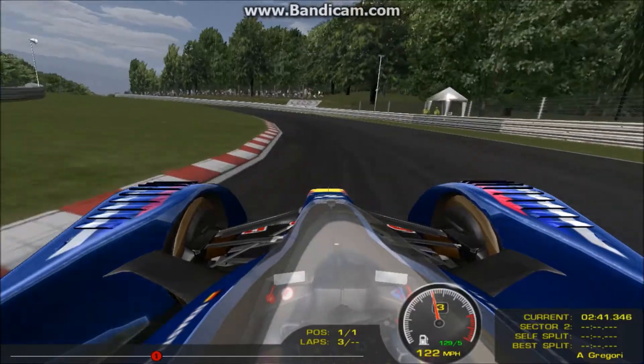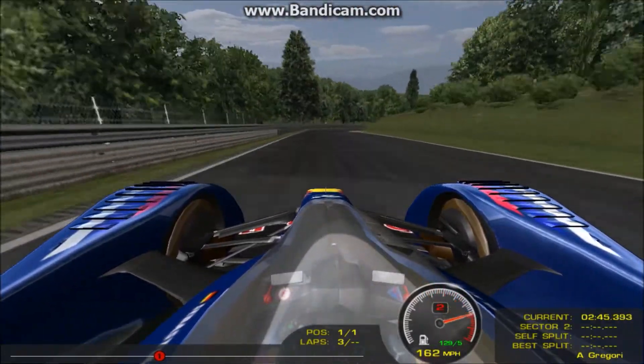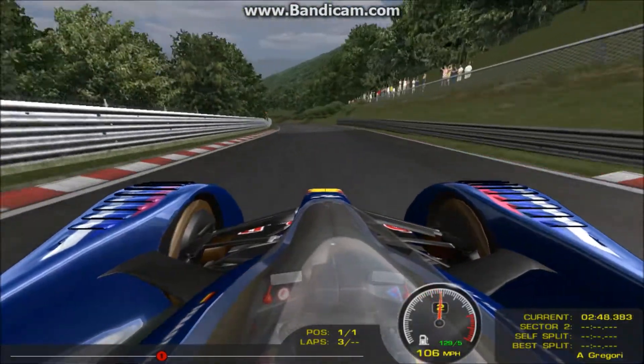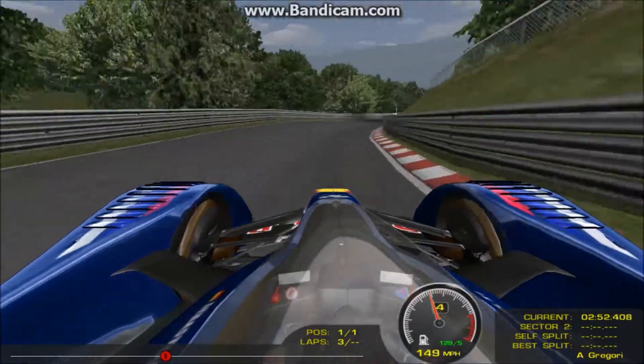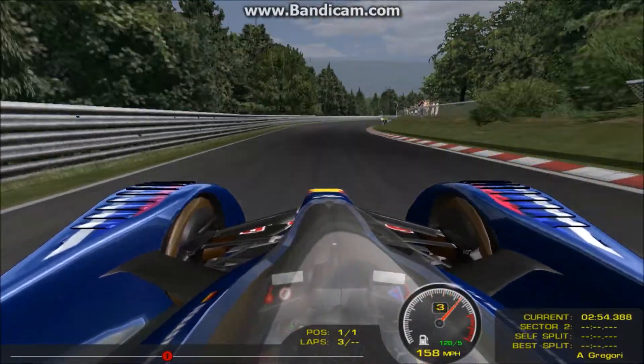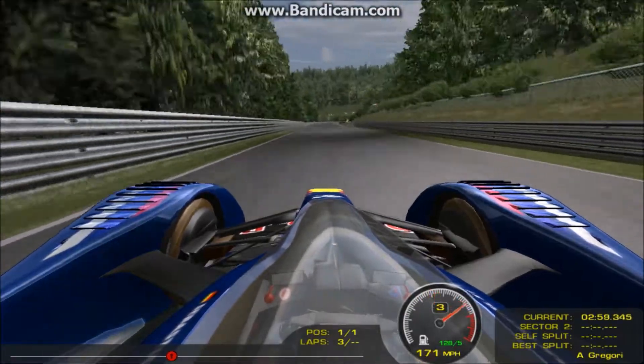I'm pretty sure this car could take that corner faster — I'm not sure, I'm chickening out. I'm not one to normally chicken out on racing. I've been off a few times here in other cars. That banking has no barriers; if you hit that you are off. Avoid the curb — okay, we didn't avoid that one and we're in the barriers again.